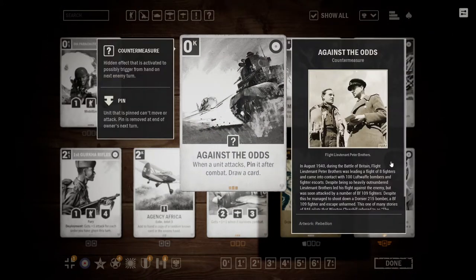Against the Odds is another 0-credit card — this time a Countermeasure. It has the text: when a unit attacks, pin it after combat and draw a card. So this means that any time the next enemy unit attacks, it will be pinned for their next turn, and you also get to draw a card. Against the Odds is potentially very powerful — it is essentially free draw after the enemy attacks. That alone, 0 credits to draw a card, because the condition is not hard to meet.